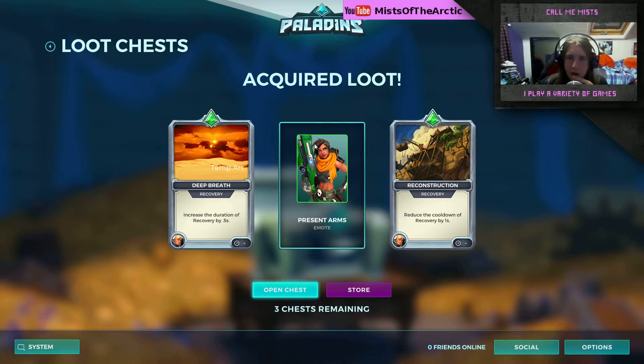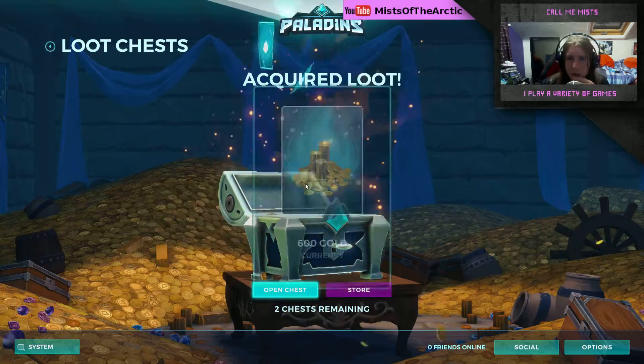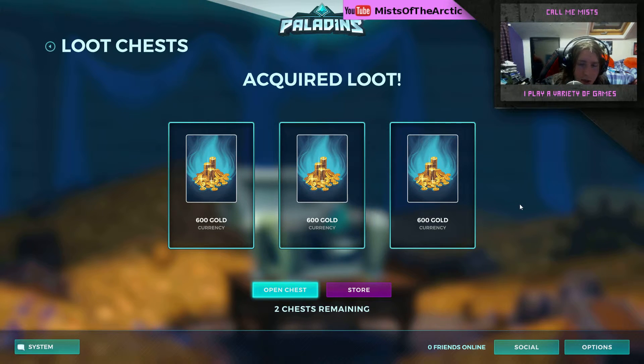Chest seventeen: we have an emote for this character — she's the sniper one, I forgot her name, but she's normally in yellow if you see her portrait. That looks all right with a nice big green gun — the optic gun. Increase the duration of recovery by half a second, reduce the cooldown of recovery by one second — you take your pick. Chest eighteen — let me get a screenshot. That's the second time it's happened today, in 18-19 chests, so it could be a good drop rate or just pure luck.